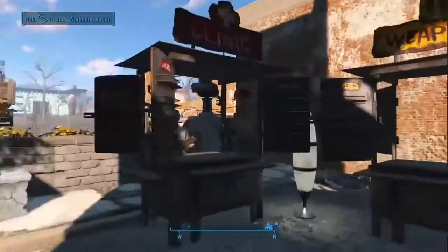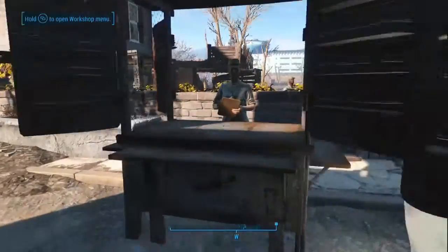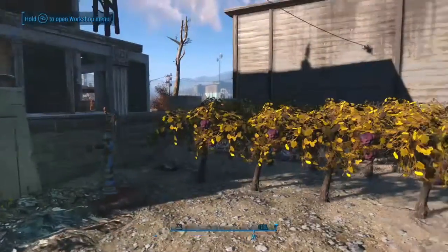I decided I wanted it to be a full settlement. This is the market area with general store, weapons, and clinic. Whenever I have three of the markets I have a difficult time getting the third person to stick around — don't know if that's a glitch or just my game, but that seems to be the case.